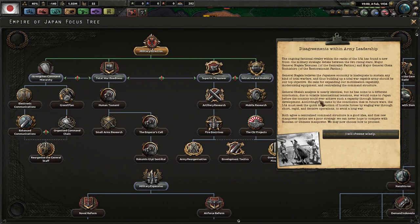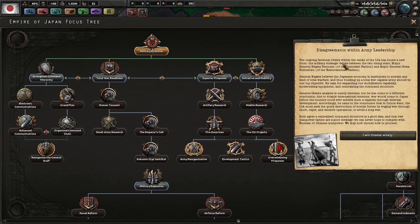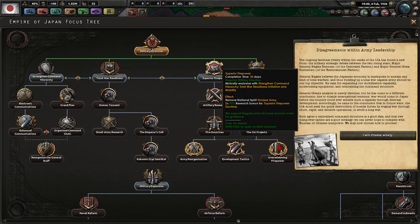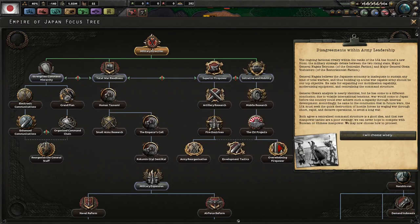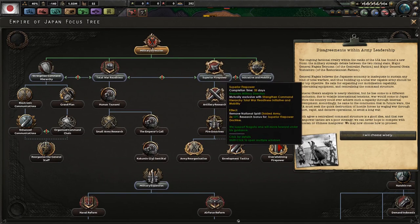Now, army leadership: two generals approach you. Nagata thinks you need to centralize the command structure and expand mobilization capability — he's the superior firepower advocate. General Obata says you have to use short, rapid, decisive operations to avoid a long war — he's in favor of mobile warfare: moving quickly, grabbing victory points, cutting off supply lines. Whereas Nagata thinks you just need to make better equipment and destroy them that way. Both think it would be a good idea to have a central chain of command.